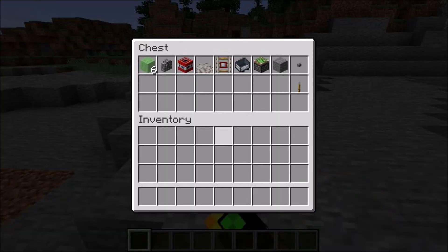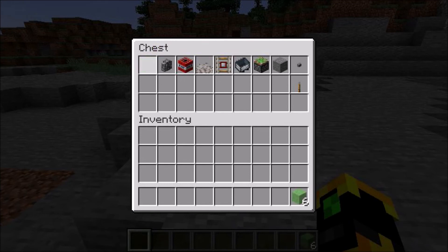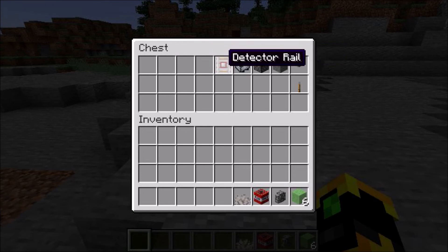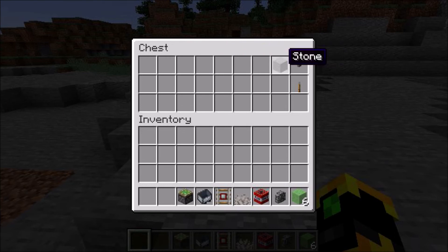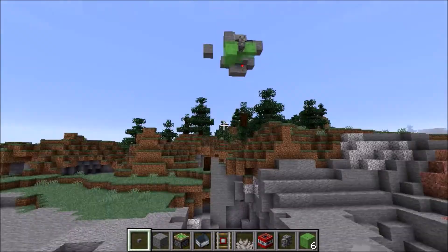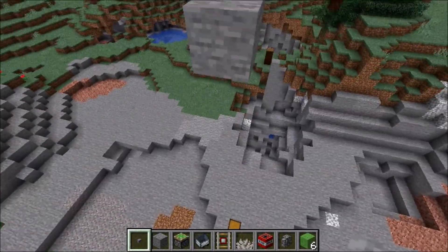So here's what you're going to need to build it: six slime blocks, one wall of any kind, a TNT, and a dead coral fan — doesn't matter what kind of coral, just a fan — a detector rail, a minecart, a sticky piston, building blocks, and then either a button or a lever to activate it, depending on what you want to be doing.